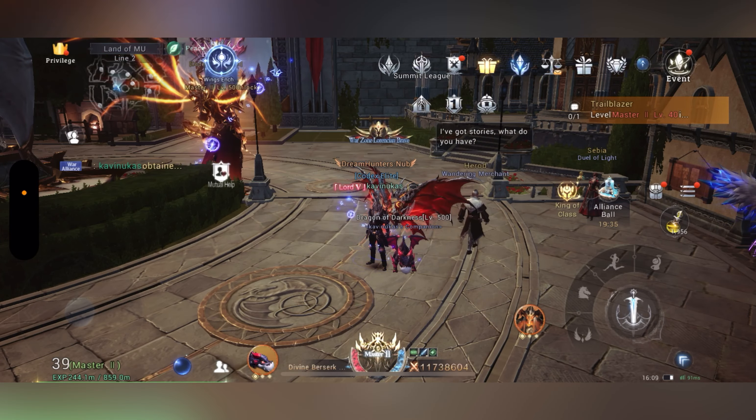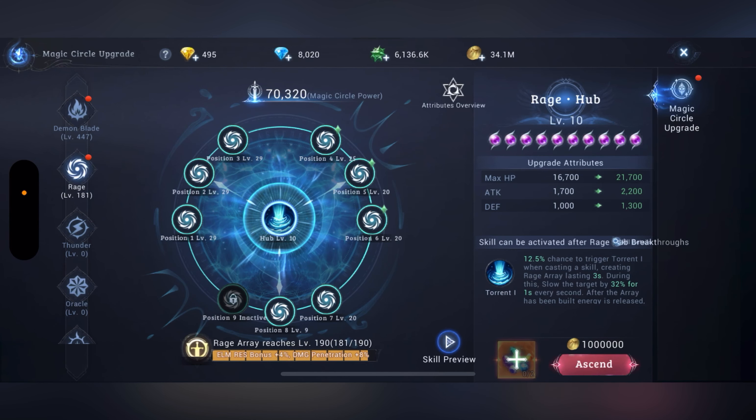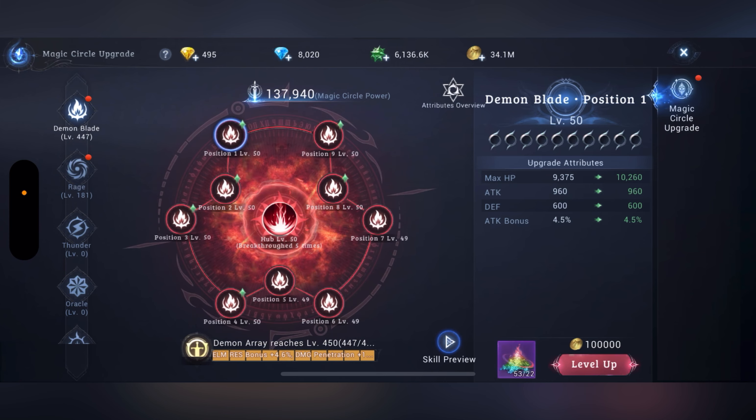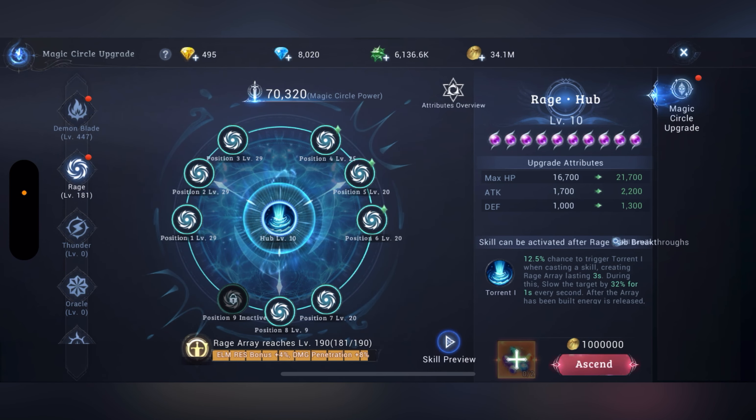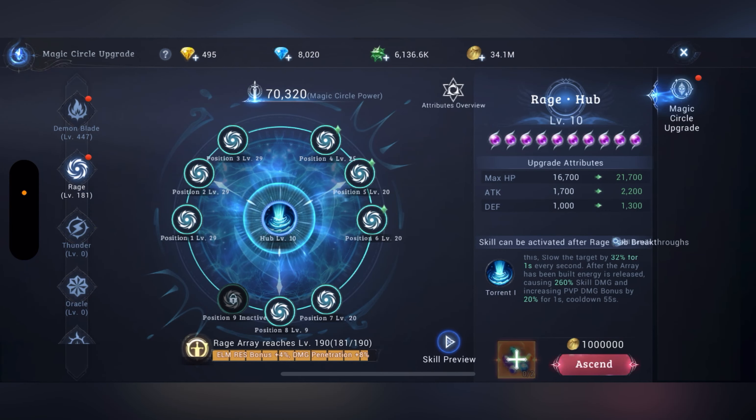Hi everyone, how's everyone's week? Just a small update on magic circle. When you upgrade to the new circle, the blue one as you can see here, the skill preview shows it does a bit more skill damage and increases PvP damage.